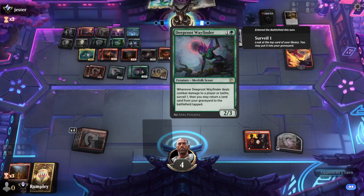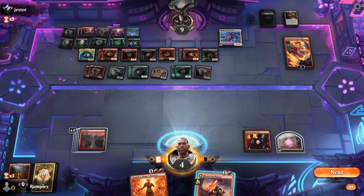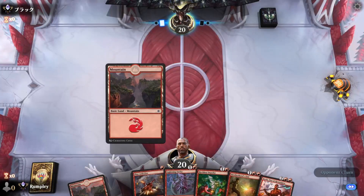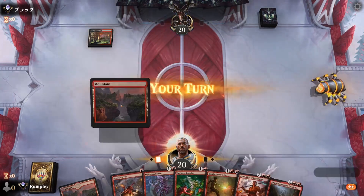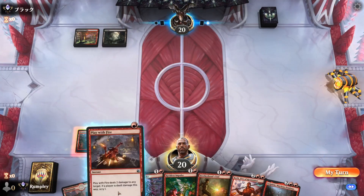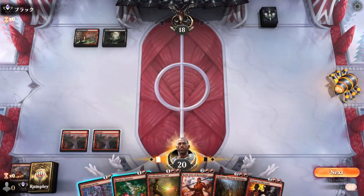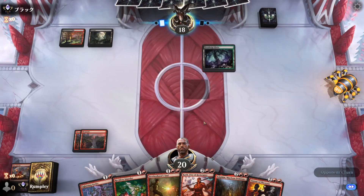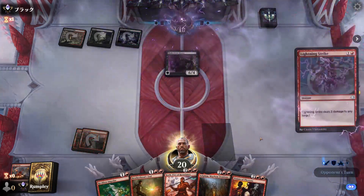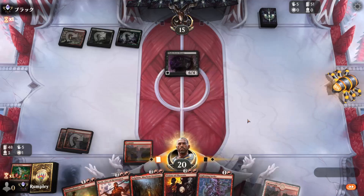Cool stuff our opponent's got going on — I like this Deeper Wayfinder, I might have to steal some of the stuff our opponent is doing. Spell-Seerer and Hope's Beacon — dang, didn't get there, but fun match. GGs! Alright, opponent's going first and I like the look of this hand. Black Cliffs, pass with a Play With Fire — we'll probably use scry for a land. Lightning striking our opponent or whatever creature they play — Shakedown Heavy? Okay, can't Lightning Strike that.